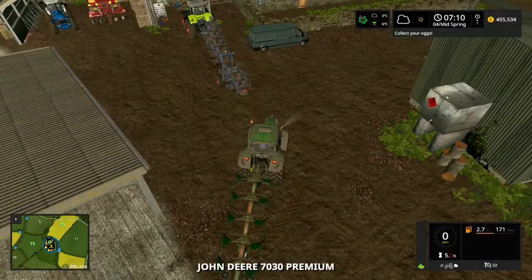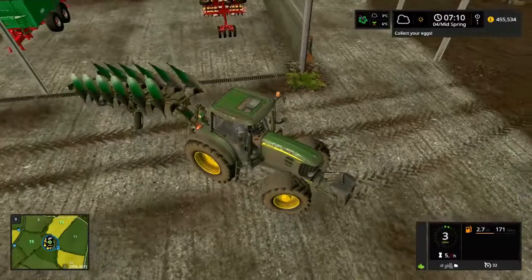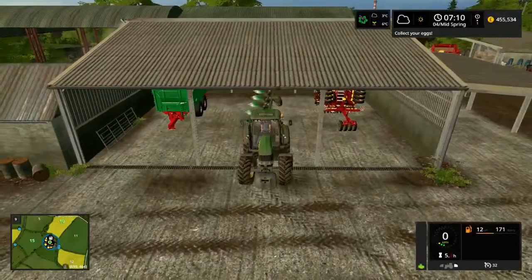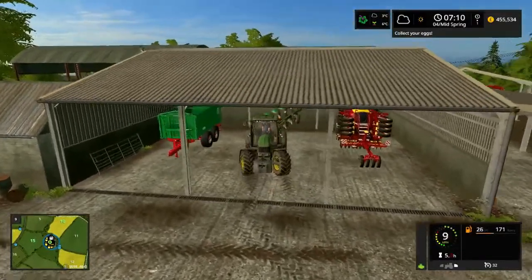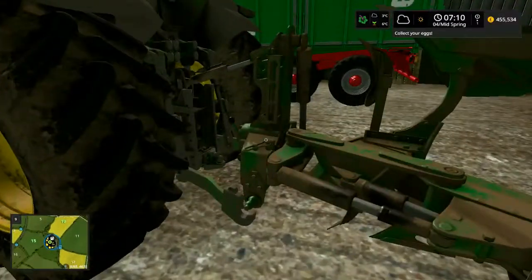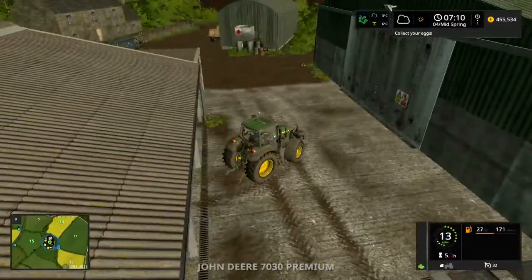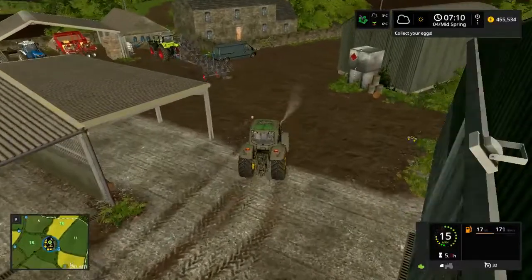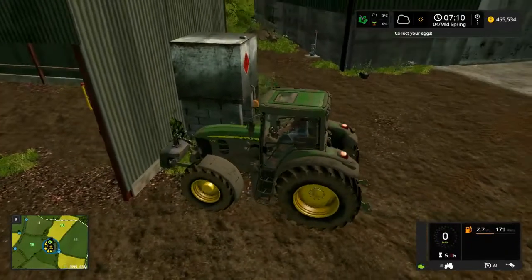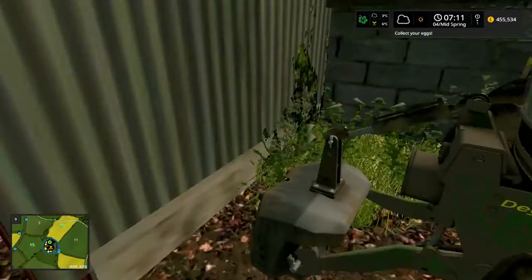I'll park the Claas and then jump into our John Deere. The John Deere can now put the plough away — like so. And I'll just lower that. We did also hire the larger plough that's on the back of the Claas, and also the fancy front weight that we do have. Just lower that one, lower this front weight and leave it here.